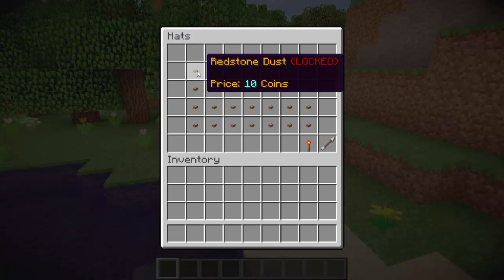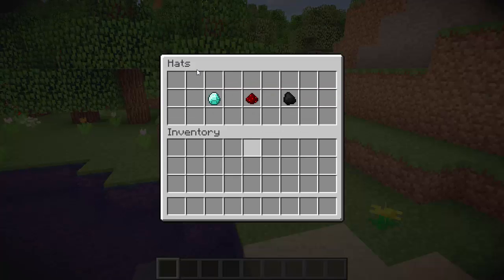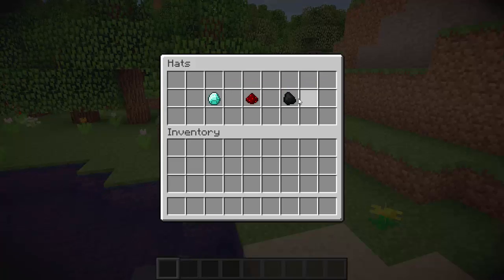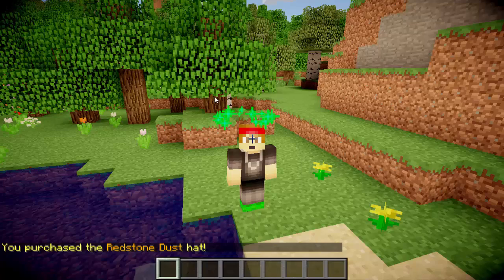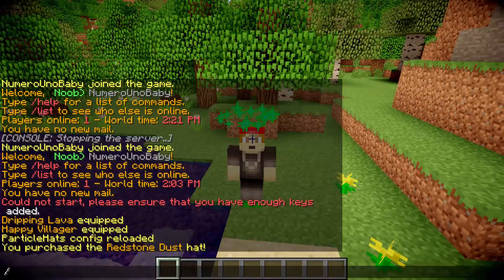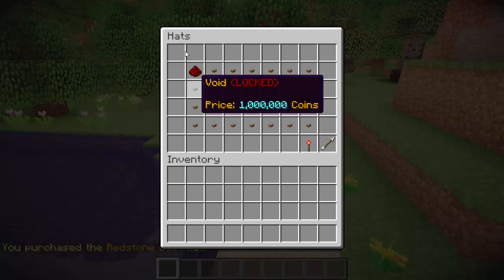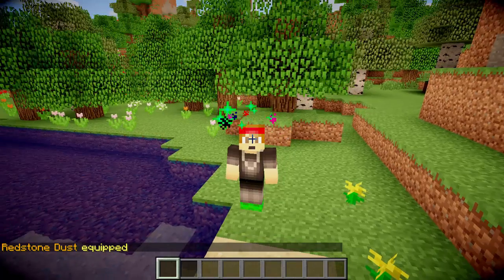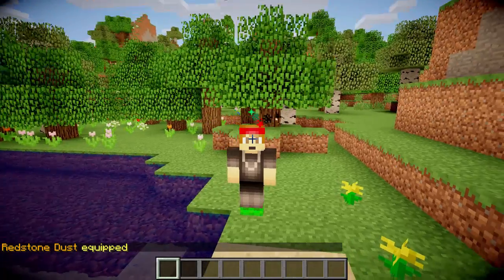Here is mine — I set the price at 10 in the config for Red Stone Dust. I'm going to buy it: purchase effect, and there's the preview image. I'm going to go ahead and purchase it — and there we go, I just bought it. Going back to /H, it's now in the GUI and appears unlocked, so I can click on it and there we go — I've got my Red Stone effect.